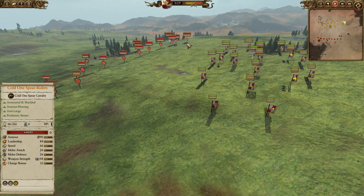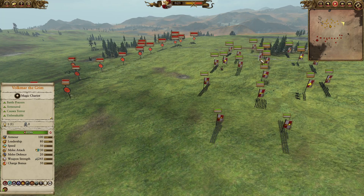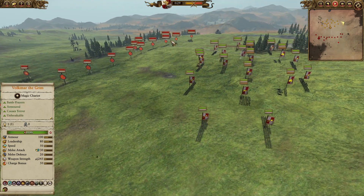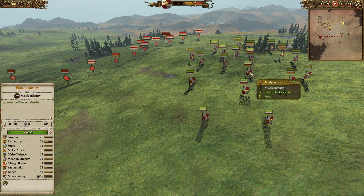The plan for the Lizardmen was to get the Cold One Spear Riders around the flank to deal with the Demogryph Knights and all sorts of heavily armoured knights for the Empire. Use that with a good Curse of the Midnight Wind, get through there, use the Horn to really punch through that backline, and then get onto the cannons and handguns.